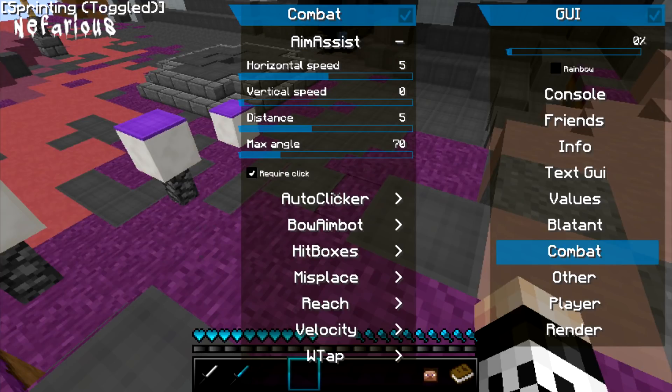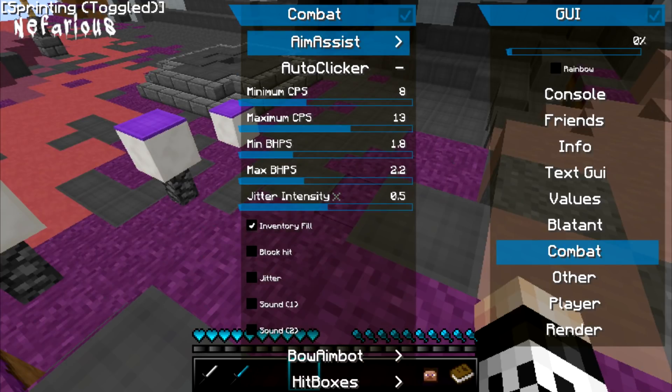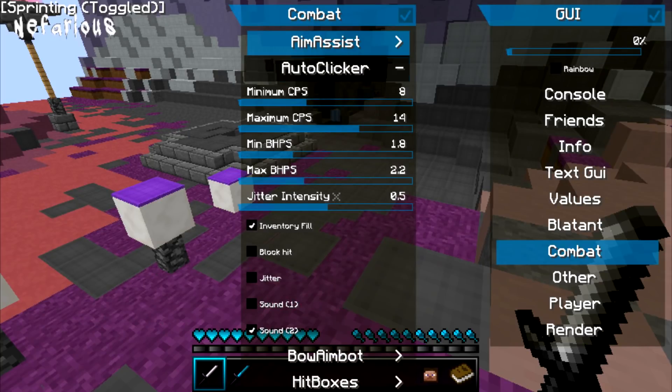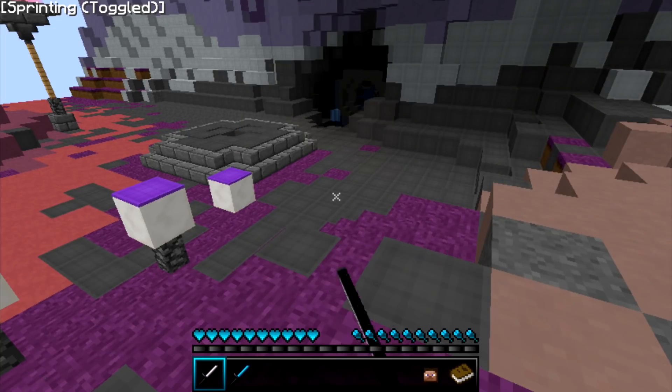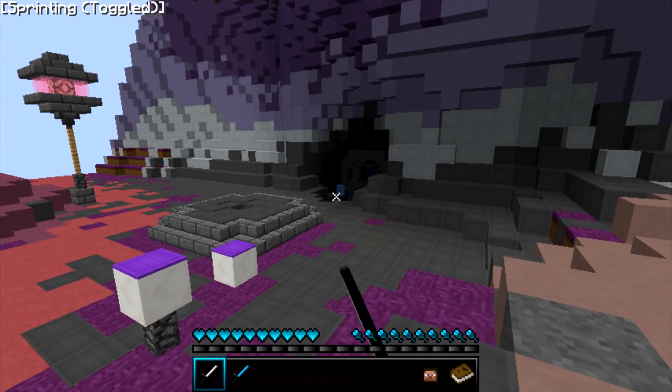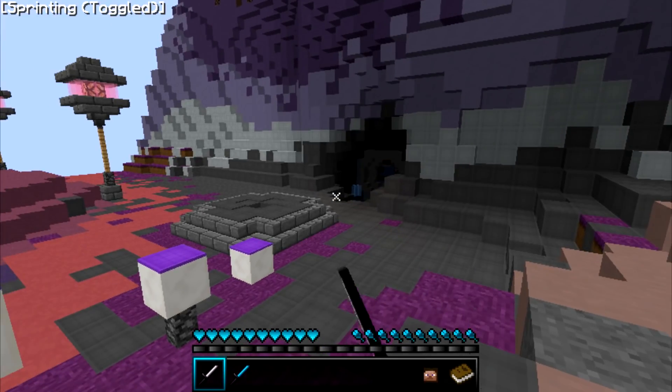I'm only gonna be focusing on the combat since we're gonna closet cheat for a little bit. Aim assist is fine. They also have sound clickers so you can use your auto clicker with sounds — I can show you guys. Do you hear that? I think the sound one sounds better.